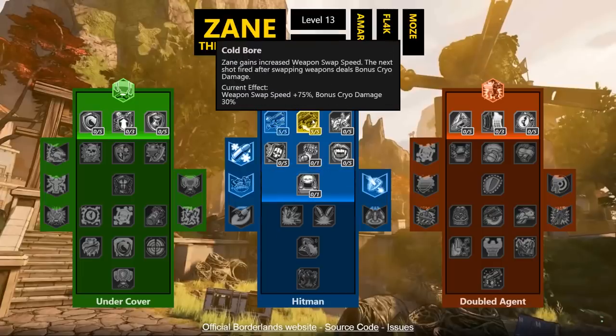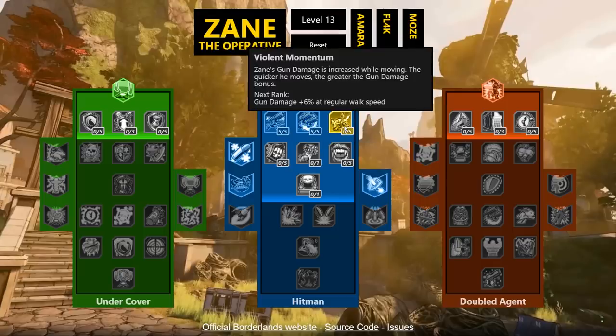There are three five-pointers in the first tier, which is unusual. Violent Speed increases weapon swap speed by 75%, and the next shot fired after swapping deals bonus cryo damage — 30% cryo splash. That's a super powerful skill. Violent Momentum increases gun damage while moving — at regular walk speed it's 30% gun damage. We'll have to test whether it exceeds that when you have bonus movement speed, but 30% gun damage at tier one while simply walking and strafing is very powerful.